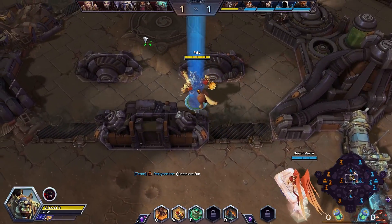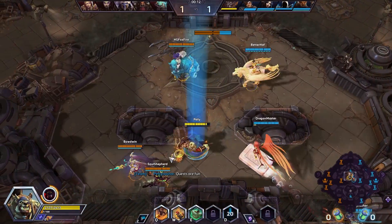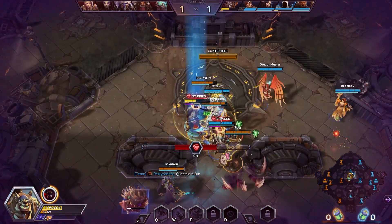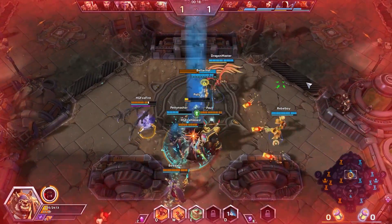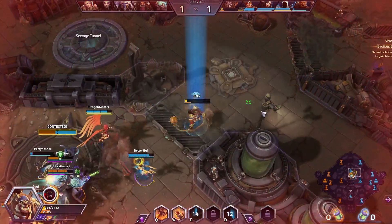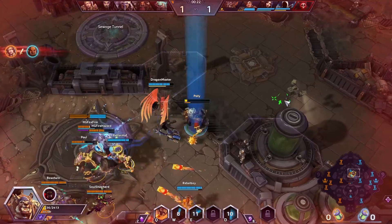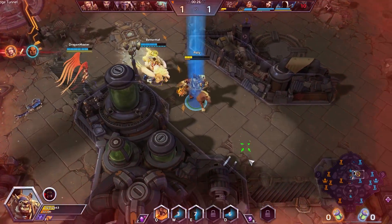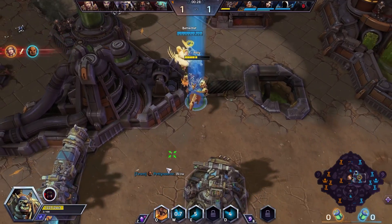Looks like the friendly team is heading up to the top vision here. I'm in. Almost blocked that off — not quite. Stunned and stunned and Tasmanian Devil away. I did get three stacks of the dynamite in there though. That felt pretty good. We did lose our Garrosh, unfortunately.